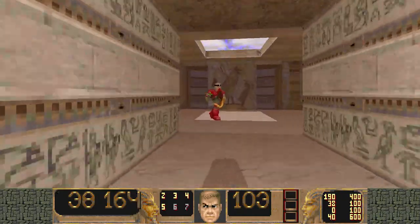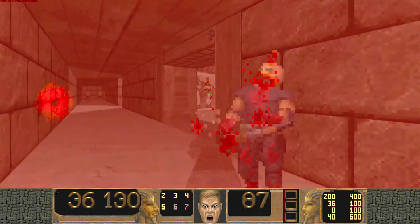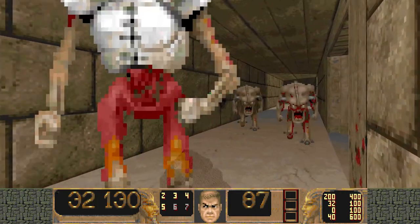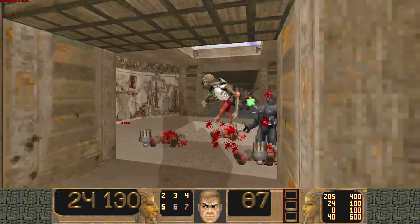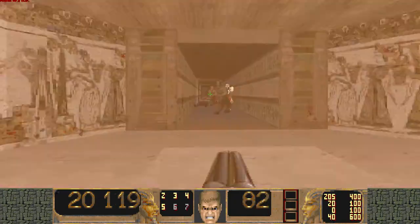Do a little bit of fighting out here if you'd like. If not, run all the way into this room. Come to the left, awaken that chaingunner, run all the way back. Come in here, immediately kill these two shotgunners, and take refuge in here as these enemies then fight.